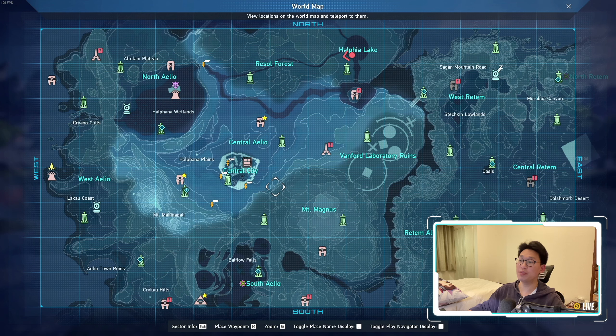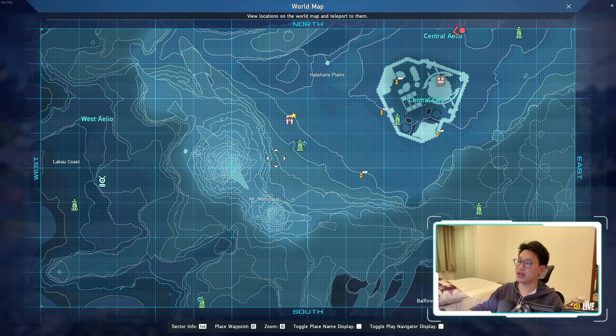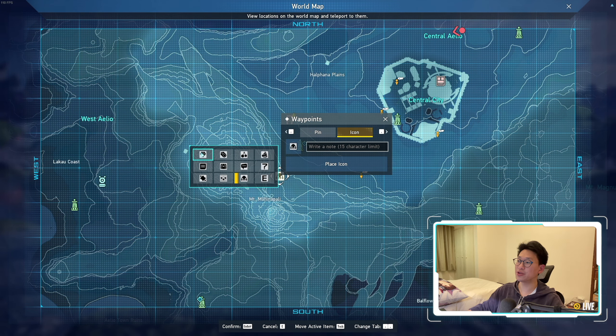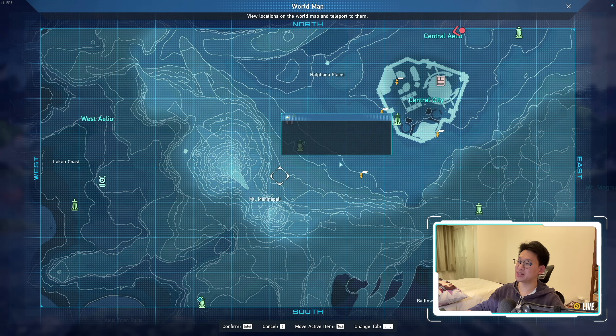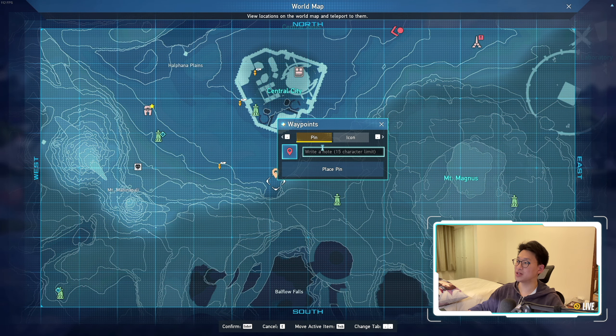Now let's mark something a little bit more useful. In Central Aleo, this is where you get your alpha reactors. So we can zoom in on Central Aleo, and we know right here at the cave entrance is where there's a bunch of alpha reactors. So we can mark here — we go to the treasure icon and write 'alpha reactor' and place the icon. So we know there's alpha reactors over here, and there's another one right here as well, so I'll also mark this with 'alpha reactor'.